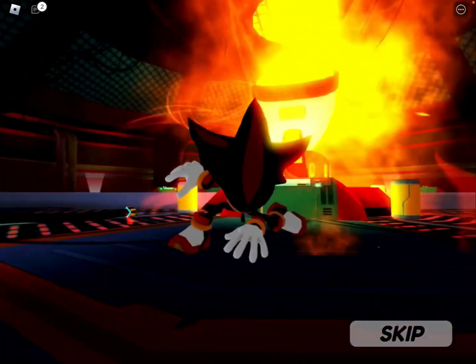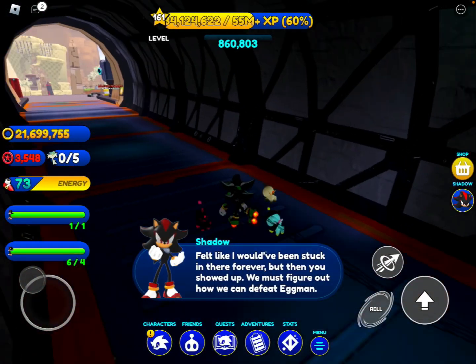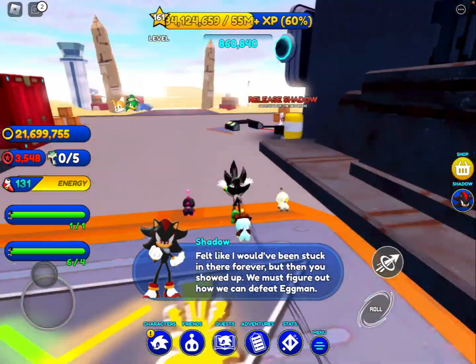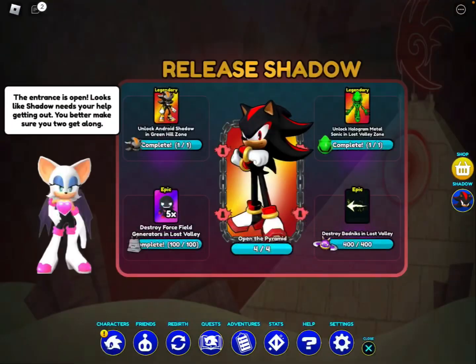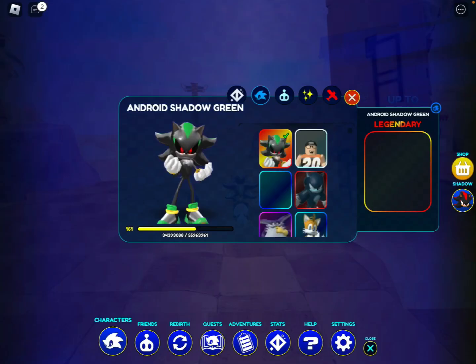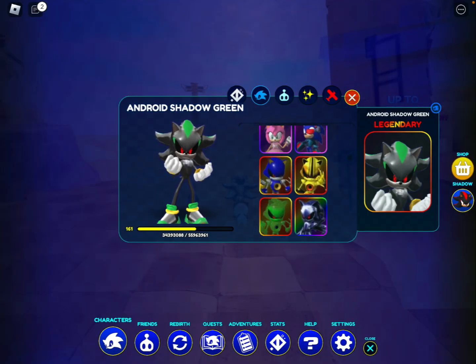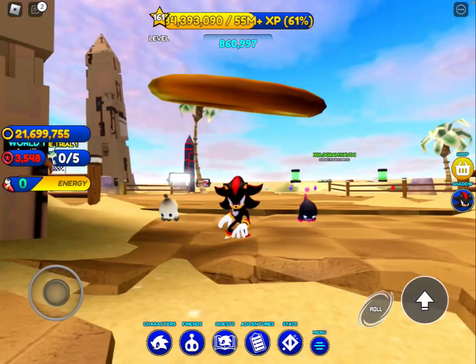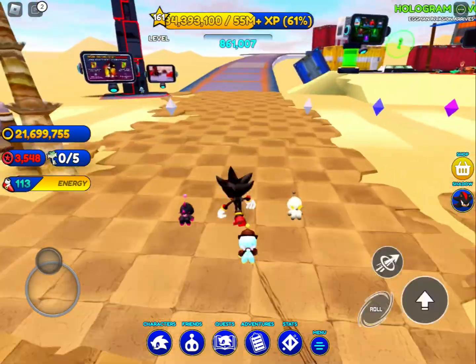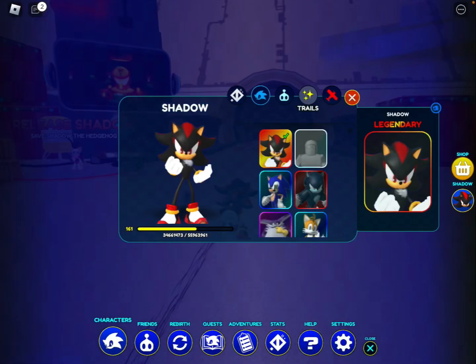Yo, a cutscene! 'Felt like you've been stuck in there forever. But then you showed up. We must figure out what Eggman has planned.' Yo, Shadow is unlocked! No way — that was the first — or actually the second cutscene in Sonic Speed Simulator, and we got Shadow! Oh my God, this is my dream come true — unlocking Shadow in Sonic Speed Simulator!